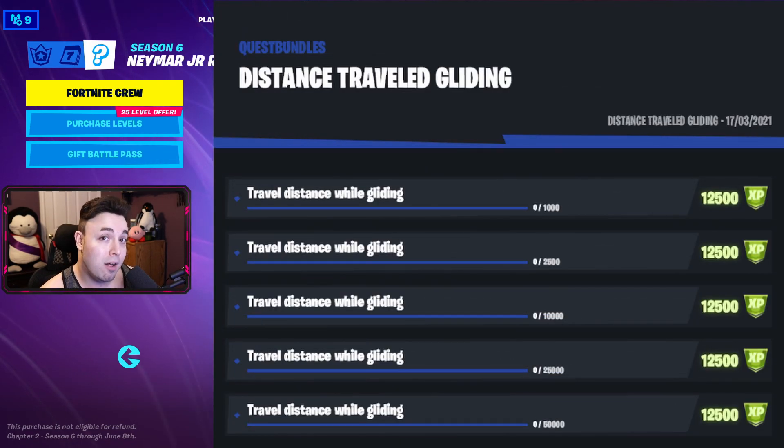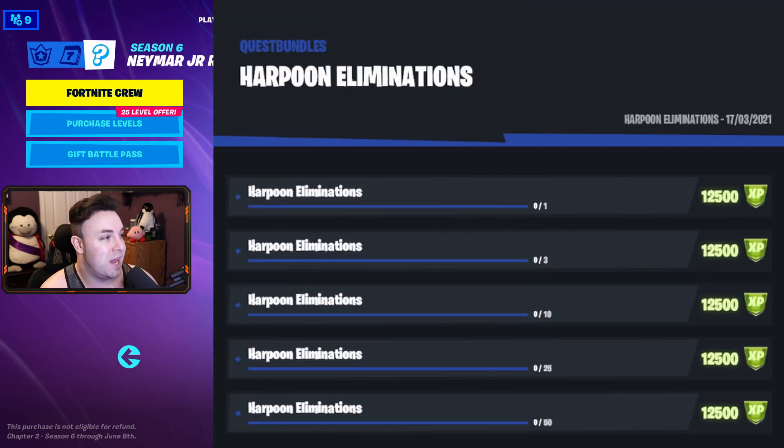Next up is distance traveled while gliding, starting at 1,000 meters, then 2,500, 10,000, 25,000, and then 50,000 at the end. Good old harpoon eliminations — this one starts off with 1, then 3, 10, 25, and then 50 to end it.